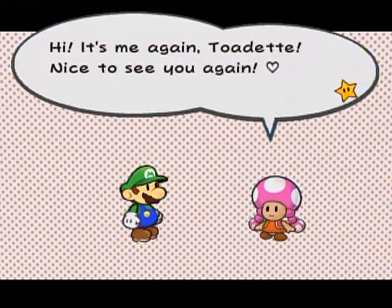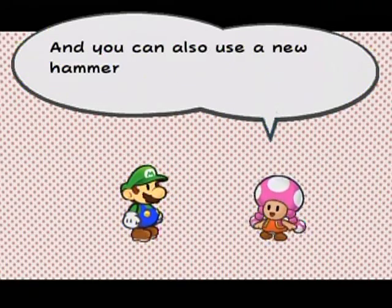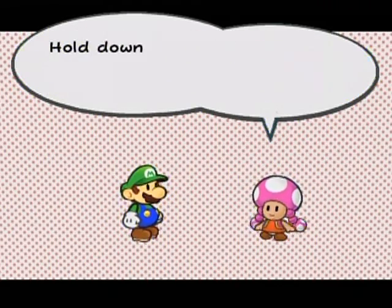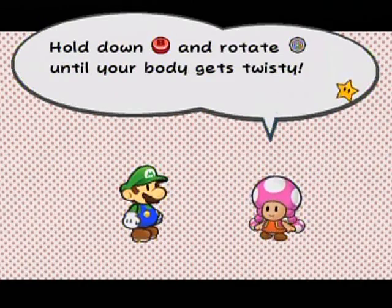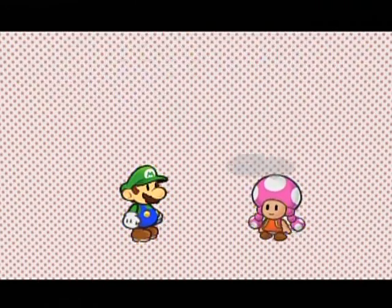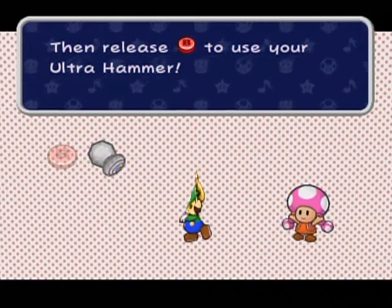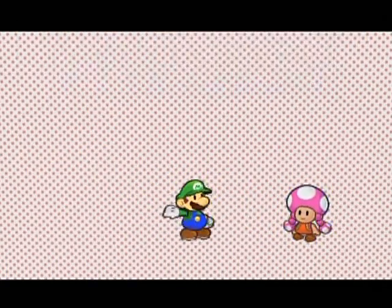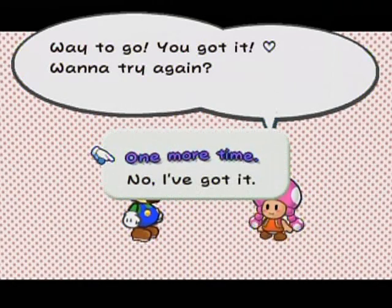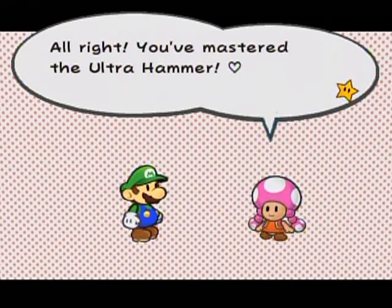It's me again, Toadette! Nice to see you again. Way to find the Ultra Hammer! Now your hammer will be even more powerful and you can also use a new hammer technique. Let's practice it right away. It's just like with the Super Hammer - hold down B and rotate the control stick until your body gets twisty, and release B to use your Ultra Hammer. You're gonna twist a lot before releasing B, okay? This is basically the same move that we've already done before. It doesn't look like it's upgraded, but it's upgraded.